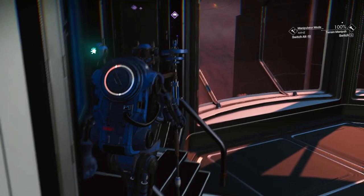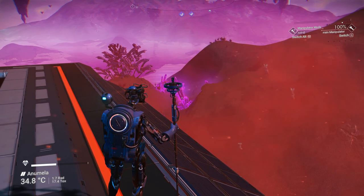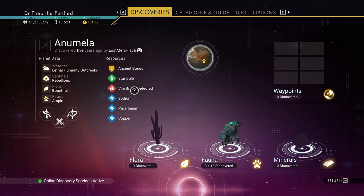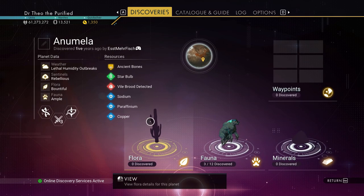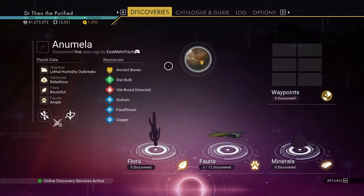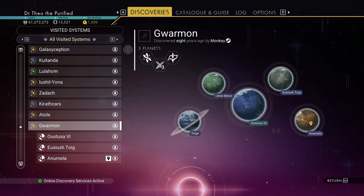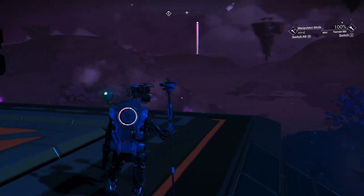Notice the islands here. It's a dissonant planet. You can see that it has ancient bones, vile brood. It doesn't say dissonant here, but if you look, you can see it's a dissonant planet — dissonance detected. So this planet has a lot of stuff. It's a grassy planet. Notice the weather's not too bad here, so this is not a bad spot.